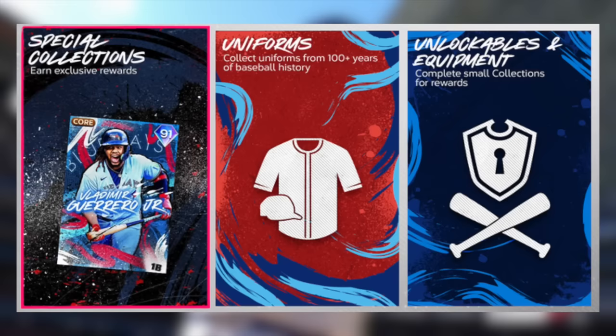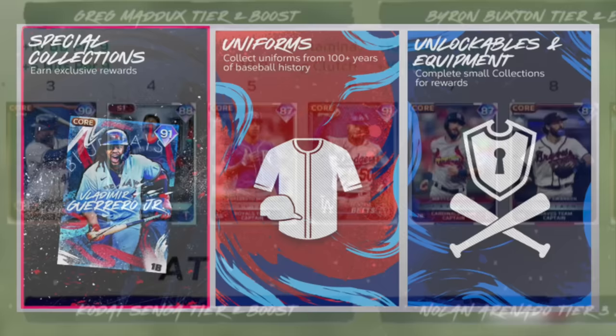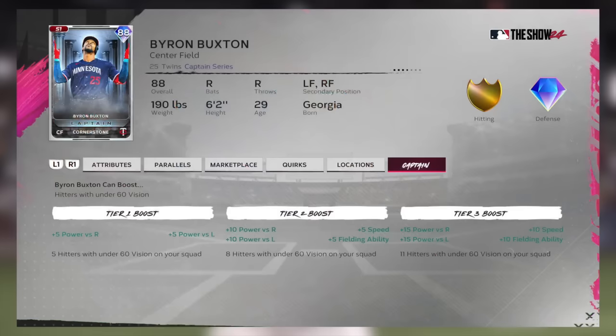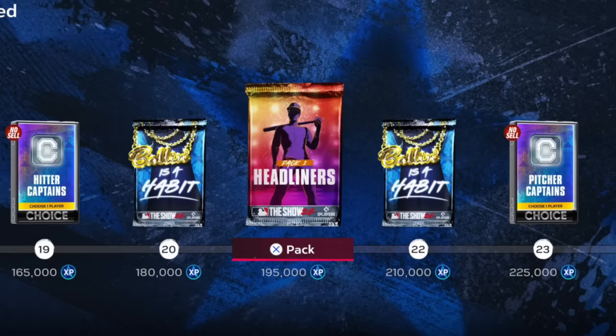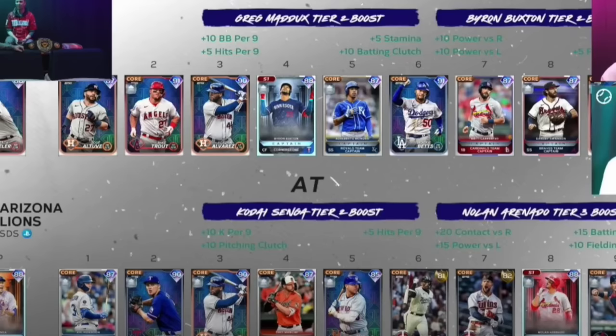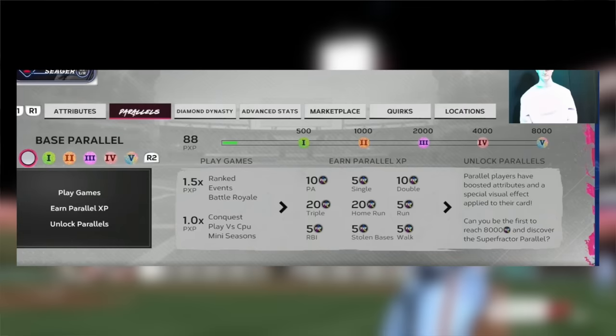Core cards are back — every live series card will be a core card, and there'll be a special core collection like the 89 overall Vladi collection card. Captain cards are back with a brand new Cornerstone Series — at the beginning of every season you choose one of four. The Greg Maddux captain card is the first ever captain that boosts both pitchers and hitters. Headliners are back, and there's a new pack called the Millionaire Pack. Also, to parallel a card to Parallel 5, it's no longer 10,000 PXP — it's now 8,000, which is a massive improvement.